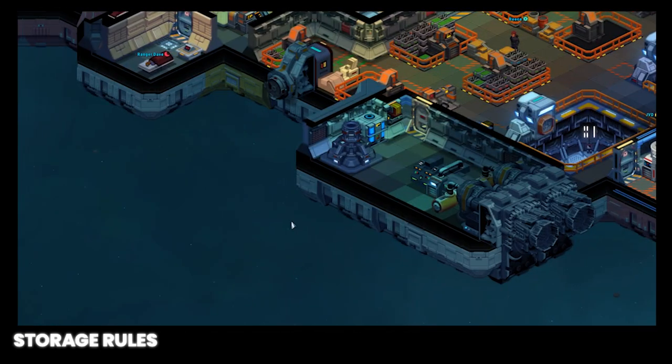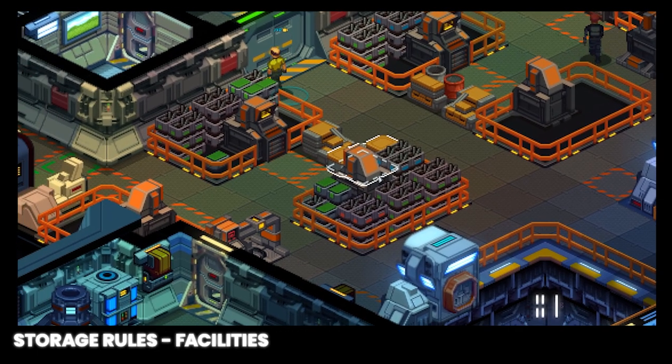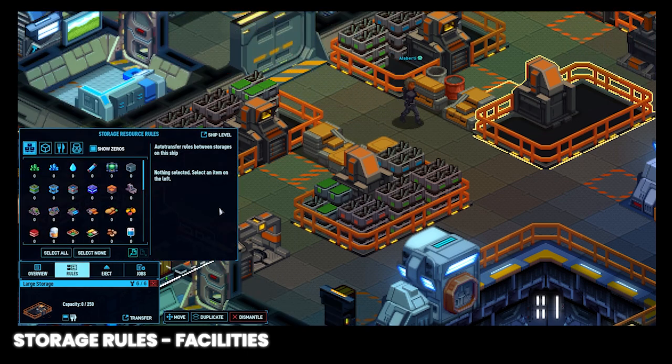Now we're going to discuss storage rules. Now that we've discussed the key elements for ship inventory, let's talk about storage rules at the facility level to automate some of these functions. Selecting a storage facility and clicking the rules button will show the current inventory in that facility, as well as a means to set some conditional rules for that facility.